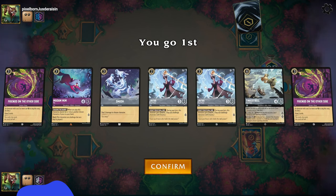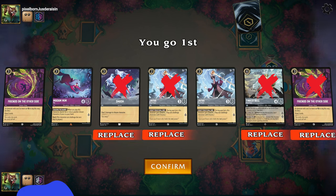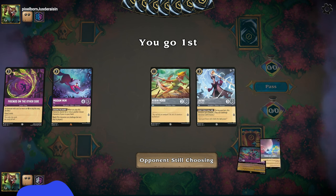No turn-one play here. I want to keep the Madam Mim — I only need one Jafar, don't need the Tank, don't need two Friends on the Other Side, and don't think I need the Smash right now either. I'd rather draw on two, so I might just get rid of these four cards in hopes of getting a one-drop. Oh, there we go.